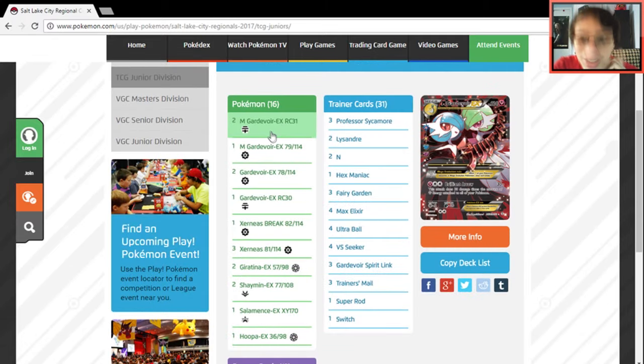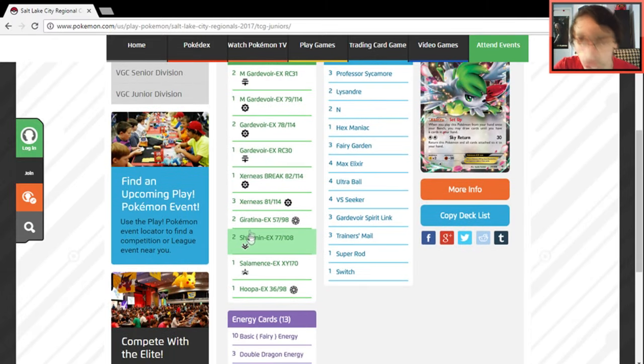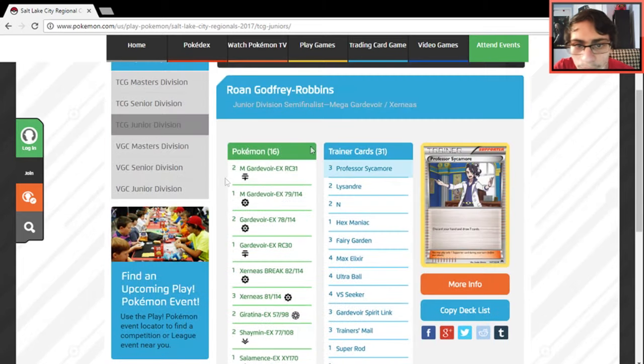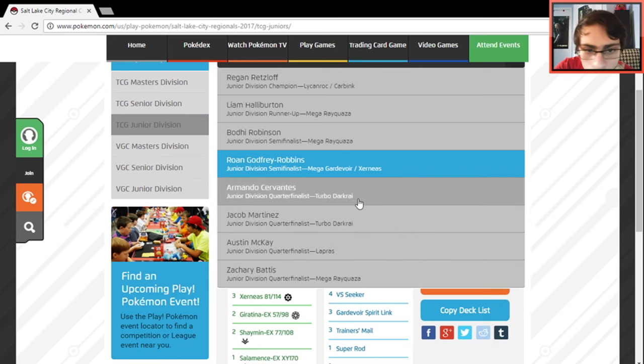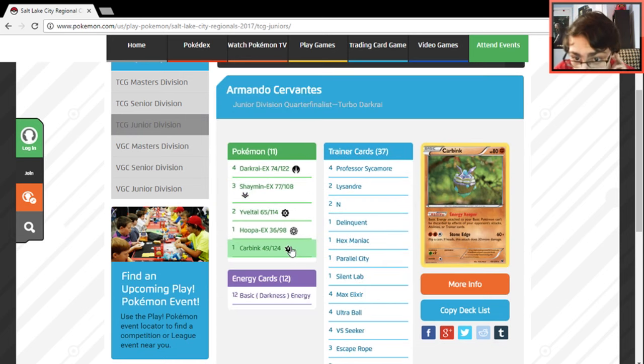Mega Gardevoir — one of my favorite decks right now. It's pretty much another Gardy Dragon stack like I covered the other week. Two Giratinas, three Double Dragon energy, ten Fairy energy. Pretty cool Gardevoir list that took fourth place in the Juniors division.